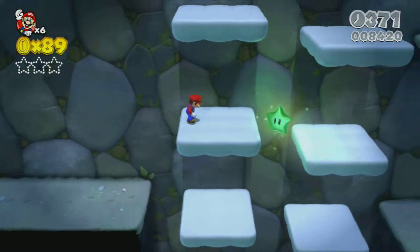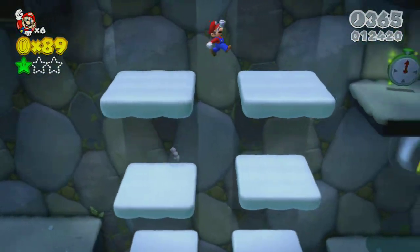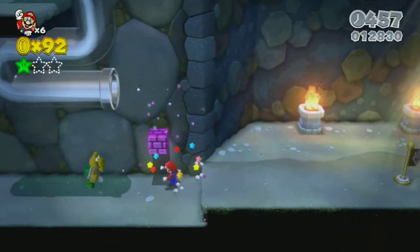This is your first green star right here — all you gotta do is jump into the clouds and get it. It's pretty easy. Go up top, get your extra timer, and then you'll be at the halfway mark right here.